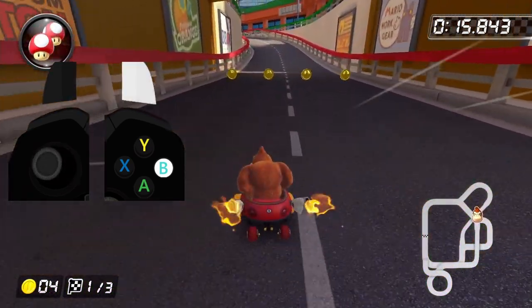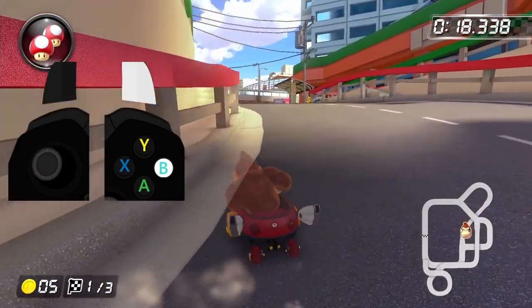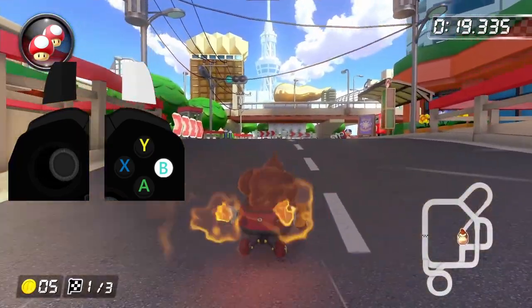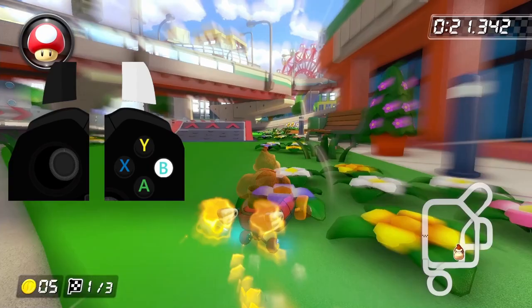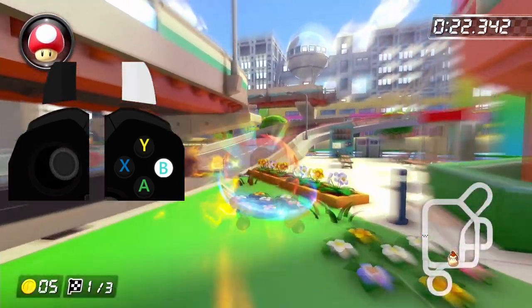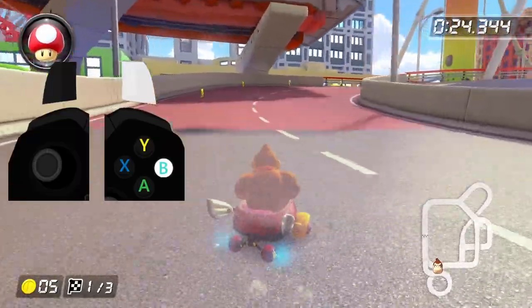The last thing to point out is the mini turbo trick. You really do want to make sure to release the mini turbo at the same time as you trick off the ramp, and this is for a couple of reasons. For one, it gives you a much more powerful trick boost, which will carry you further up the track, and then for two, it allows a much tighter line to grab the next four coins. We're going to finish up the lap with a left drift into a right drift, and then we're on to lap two.